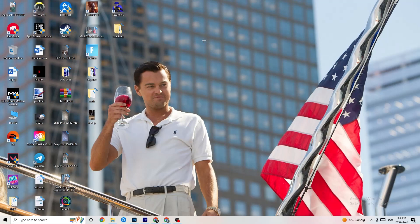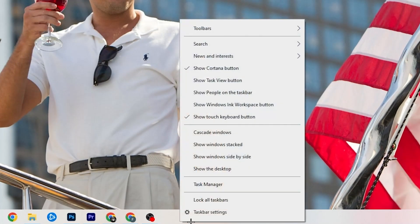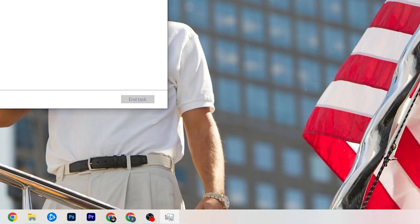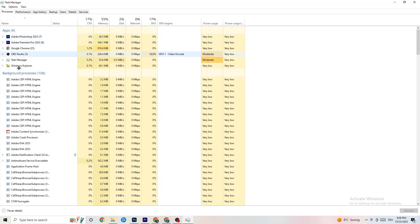That was the first step. Next, go to the taskbar at the bottom of your screen, right-click it, and open Task Manager. You'll see every single program currently running. Go to the Processes tab in the top-left corner, and you'll see CPU usage, memory usage, GPU, network, and so on.